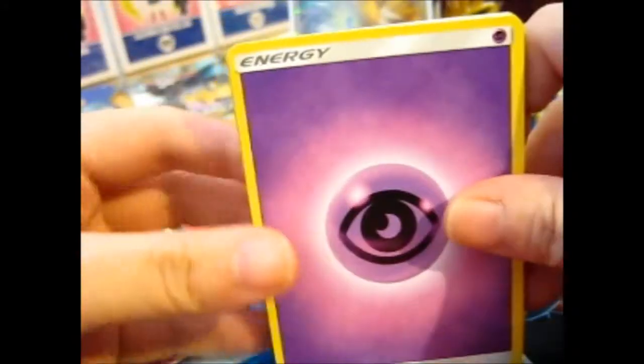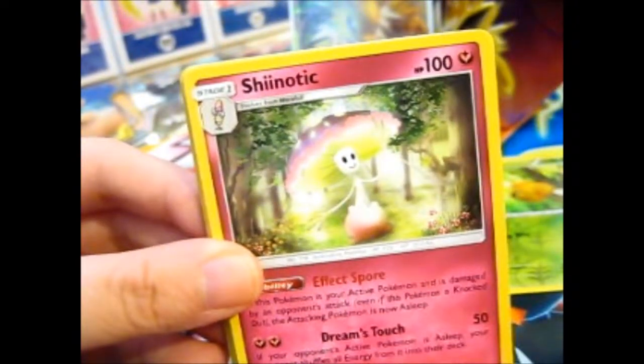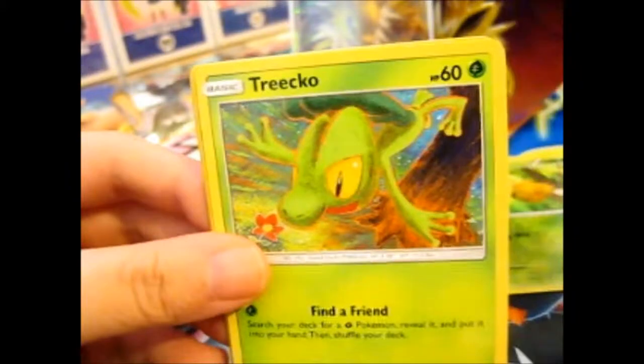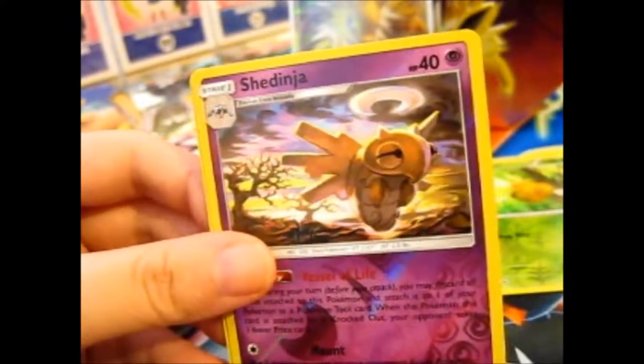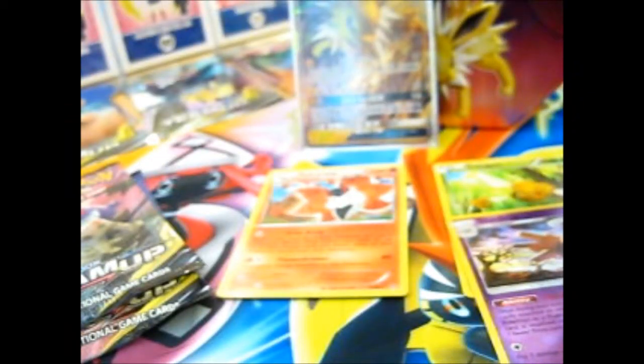A Thunder Kitty — we've got that. Will you be a good Thunder Kitty and give me something good? We have Psychic Energy, Carbink, Shenotic, Kecleon, Spinarak, Popplio, Moral, Chansey, Trico, Shedinja — yeah, you get it — and the rare is a regular rare Lapras, so it could have been better.